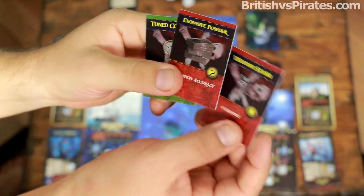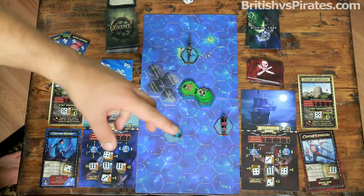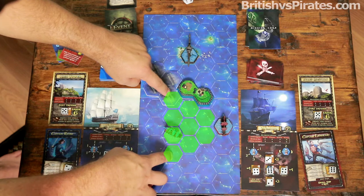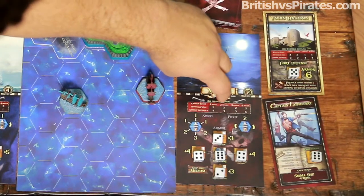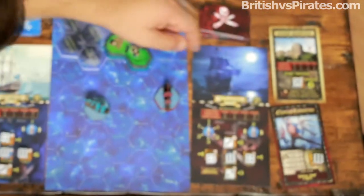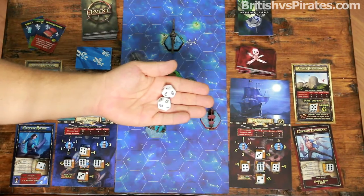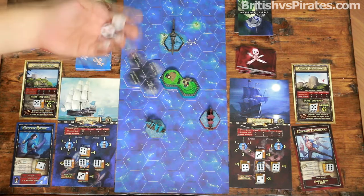Now we're allowed an attack action. Using our skill cards we check for anything that may benefit us. We identify our firing arc — ships have cannons on the sides shooting out in a cone. Referencing the ship card, we have a cannon range of one, two, three spaces; range four is crossed out, so we cannot fire that far. The enemy ship is three spaces away. At that range we roll two dice with an accuracy of three — that's pretty good.